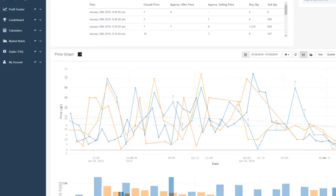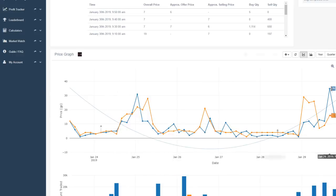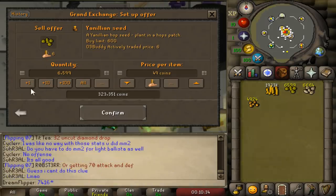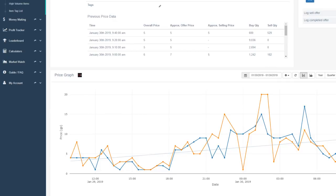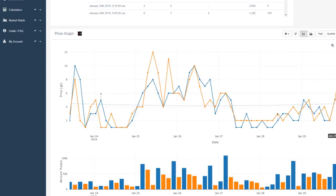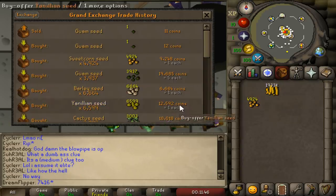Next up, the Yanilion seed — we bought around 6,600 of them at roughly 2 GP each. The day graph is a bit low right now but generally it goes up to around 50 to 70 GP. The week graph is a bit back and forth. We're going to try selling for 49 GP each, which means we're going to profit around 300k off this — selling 6,600 Yanilion seeds for 323k. Next, the barley seed, which we bought for exactly 1 GP each. We won't get as good a margin but it's still very consistent. The day graph shows it goes up to around 15 to 20 GP each sometimes. We'll sell for 15 GP each, getting around 100k total — meaning we made around 94k profit off the barley seed.